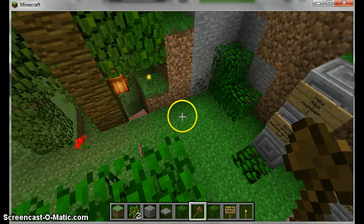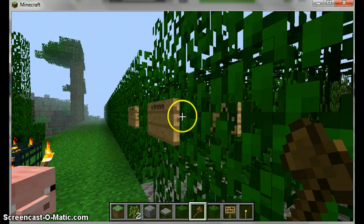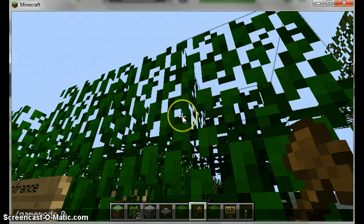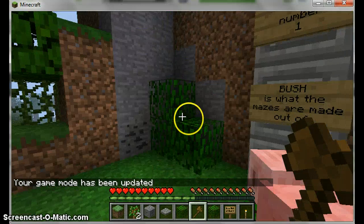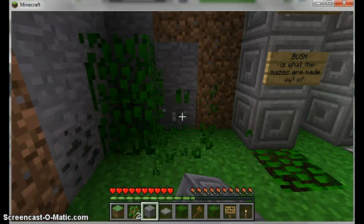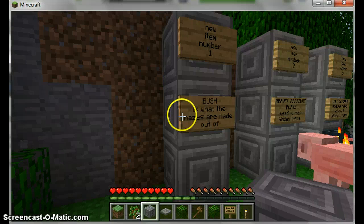It actually adds three new items as well. The first one is Bush - this is what the maze is made out of. It looks almost identical to normal leaves, but it's not exactly identical. When you mine through a leaf it goes really fast, but when you mine through Bush it takes a bit longer. So that's the first item.